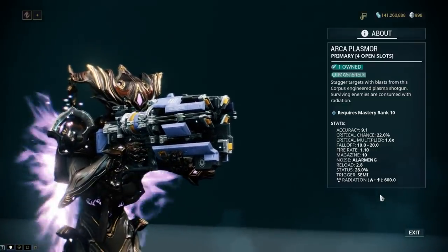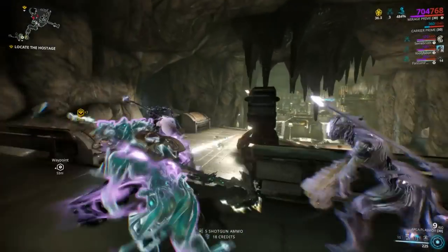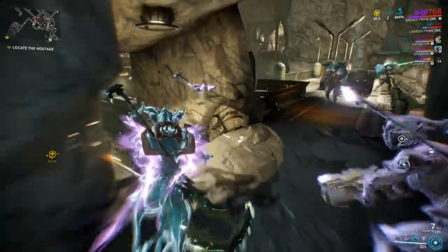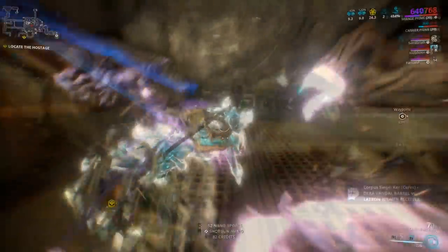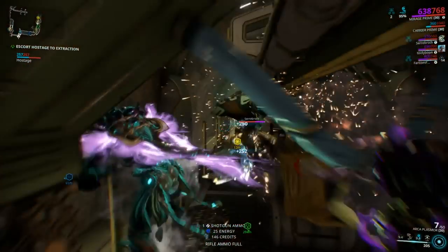We're down to the final two weapons, and I had a really hard time deciding if this should be the overall number one shotgun in the game just because of how useful it is in most of Warframe's content. The Arca Plasmor looks good, feels good, does good damage, and makes hallways of enemies disappear like a really bad fart bomb. Equip this on a Mirage and this gun might end up being your bell cow.